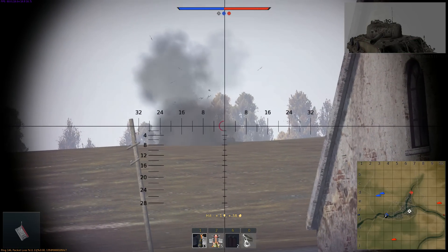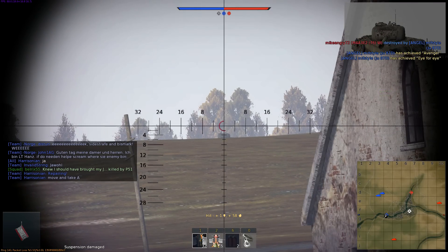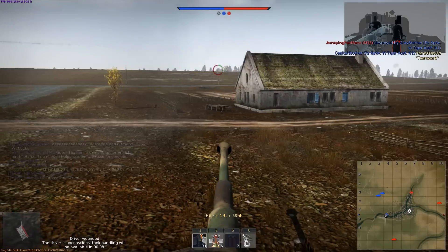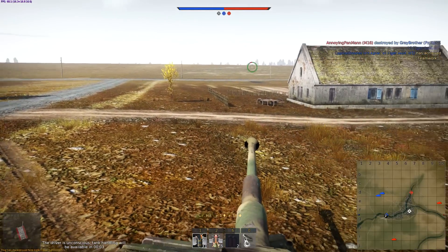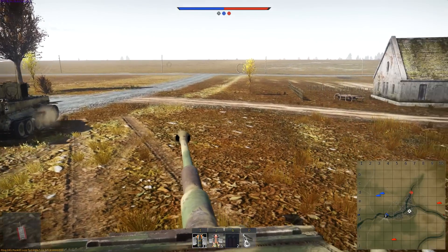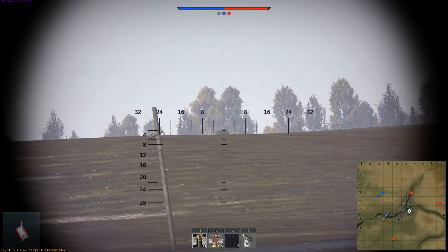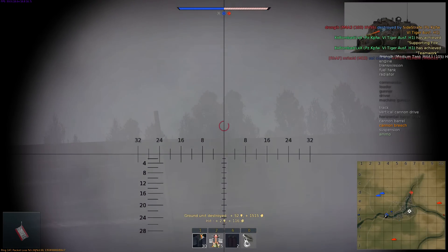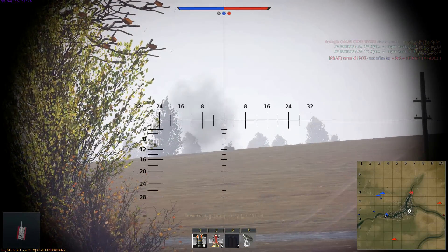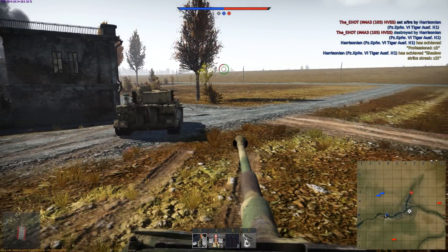Next matchup we flip sides — we're in the Tiger now shooting at Shermans in hull-down positions. You can see rounds hitting the turret and fragmenting within that compartment, showering the crew. We're also taking shots from another Sherman on the left side. The Shermans appear to be 105mm variants, so not a huge threat from the front at this range — no need to jump into heavy cover. One more shot sprays the crew and finally eliminates that Sherman.